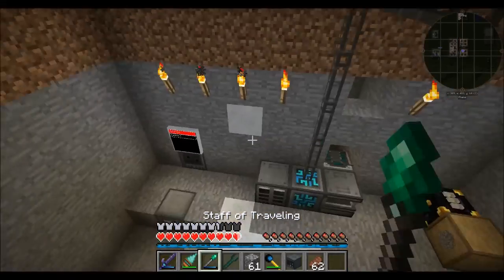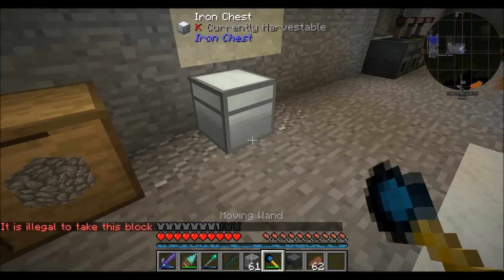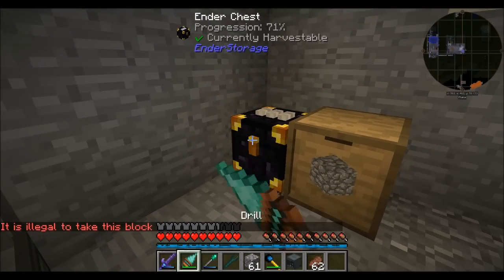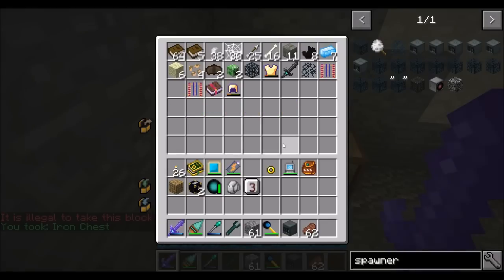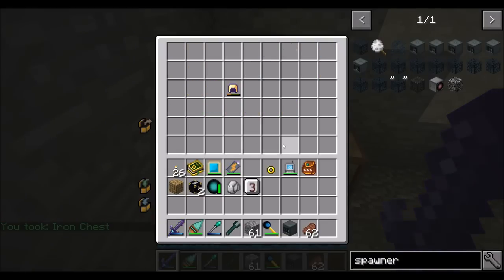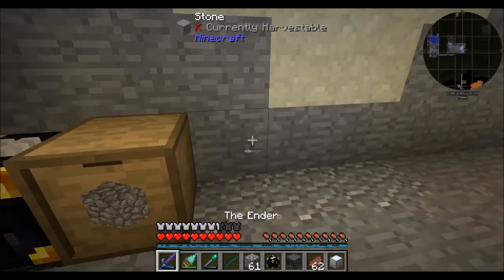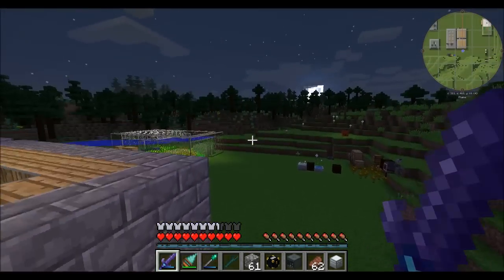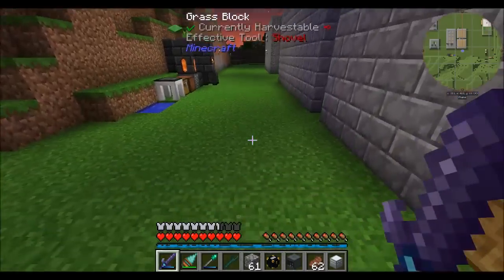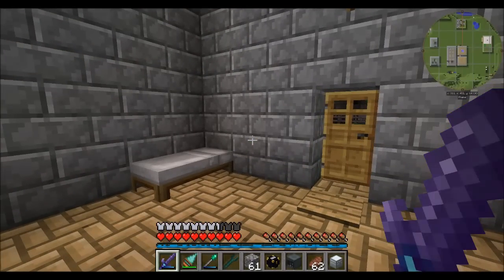Moving wand — we can go downstairs and real quick sort this out. All that stuff gets sucked in. All this in the name of automatic quarrying. So where am I going to set up this thing? I want to set up a cool, nifty little mob spawning area, so let me figure that out and we'll be back.